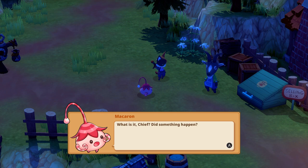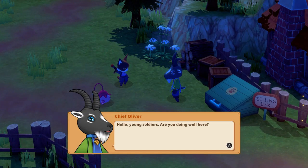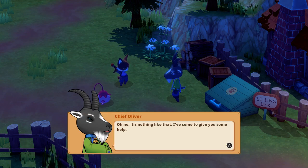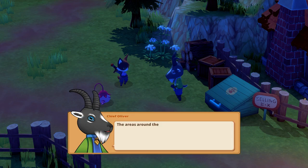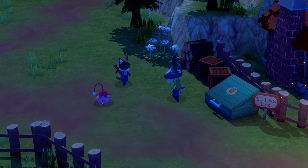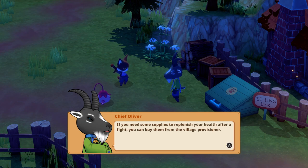We're very late, so the chief must have stayed here a while. What is it, Chief? Did something happen — do you need our help? Hello, young soldiers — are you doing well here? Oh no, it's nothing like that — I've come to give you some help. The areas around the village are teeming with monsters of course. If you need supplies to replenish your health after a fight, you can buy them from the village provisioner and bring some of that nice empire soldier pay into the village. I see how you think, Chief Oliver!